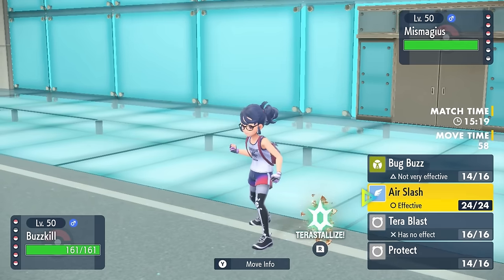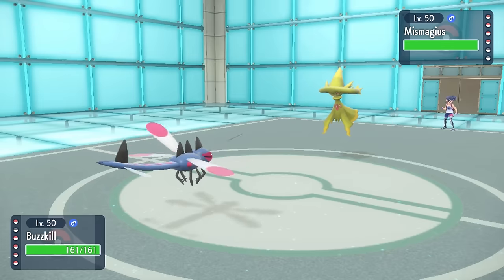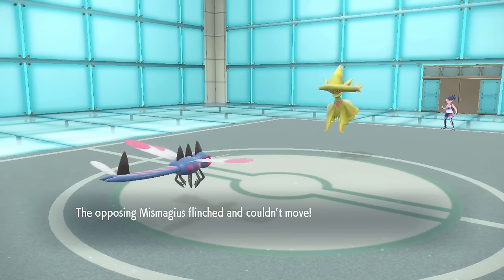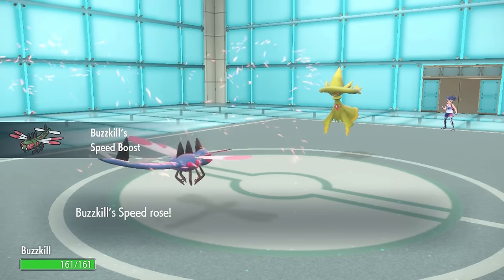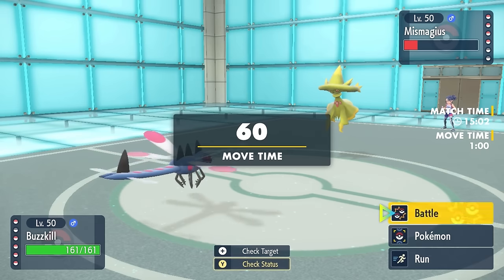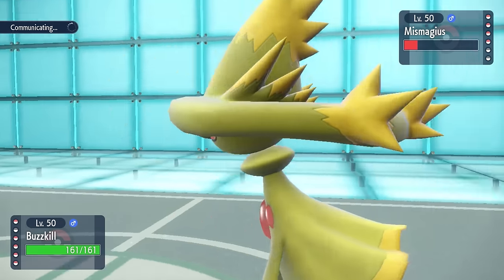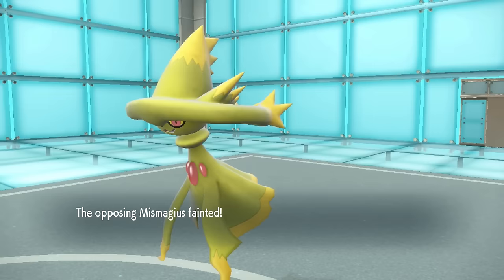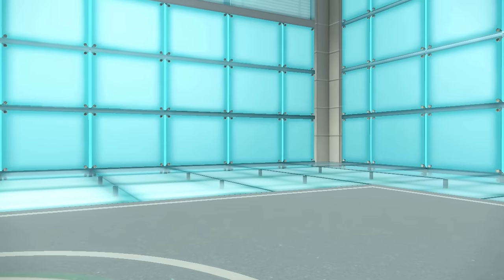Yanmega is absolutely popping off right now. However, they do get a free switch and they can bring in young Mismagius, who is gonna have to take an Air Slash. I know that's not gonna kill, but it brings it down to red, and we actually get the flinch — the most clutch flinch ever. That is why we run Air Slash on the fastest thing: the high flinch chance doing huge damage as well. We definitely get lucky there to take out the Mismagius.